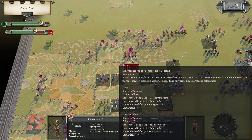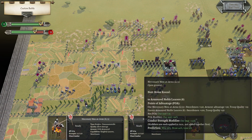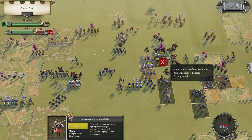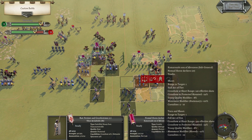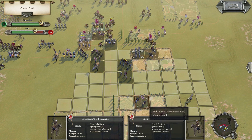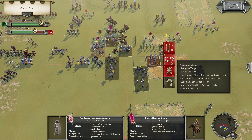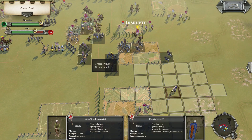I guess probably try to shoot. Disrupts — that helps. Question now is what to do with all these. I guess shoot here and shoot. That helps — hold firm.